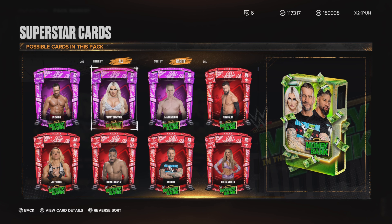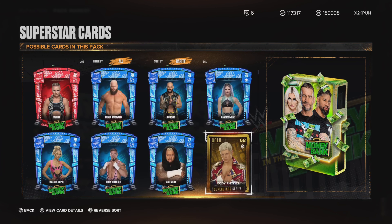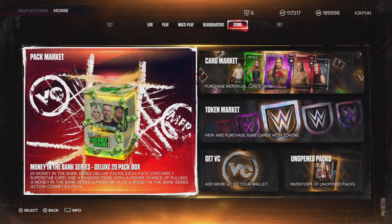You got Amethyst LA Knight — it's 50 times Tiffany Stratton and Dragunov. For the Rubies, you have Finn Balor, Zoe Stark, Carmelo Hayes, CM Punk, Chelsea Green, and Ivy Nile. For the Sapphires, you got Braun Strowman, Ricochet, Candice LeRae, Maxine Dupree, Braun Breaker, and Solo Sikoa.